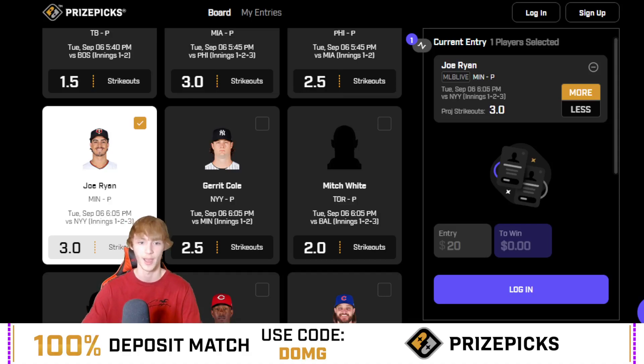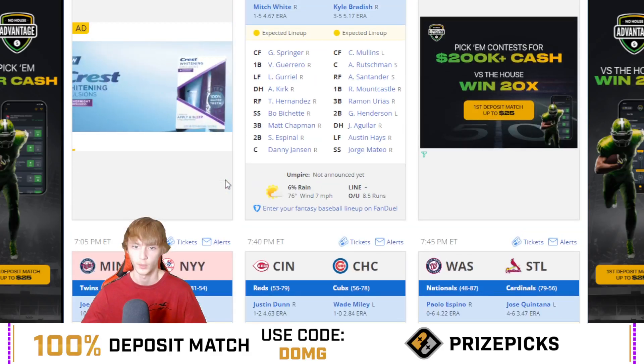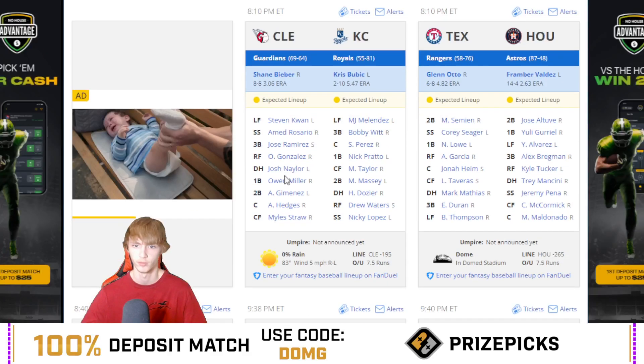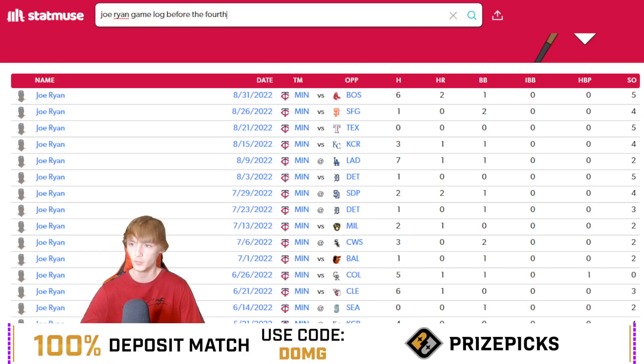The Yankees may seem like a scary matchup, but they actually rank sixth in K-percentage versus right-handed pitchers, making it an easy matchup. The game is at 7:05 with a six and a half run total — not expecting too many runs with Gerrit Cole pitching on the other side. In his last eight games, Joe Ryan had five strikeouts against the Red Sox, four against the Giants, five against the Rangers, four against the Royals, five against the Tigers, four against the Padres, and only went under against the Dodgers with two. He's been doing pretty well.